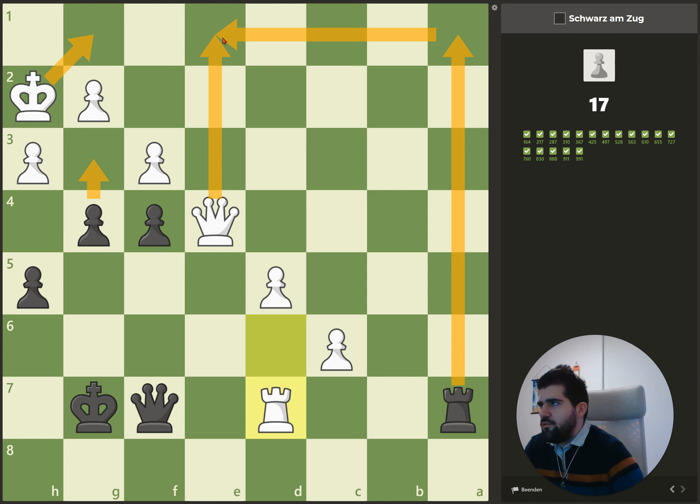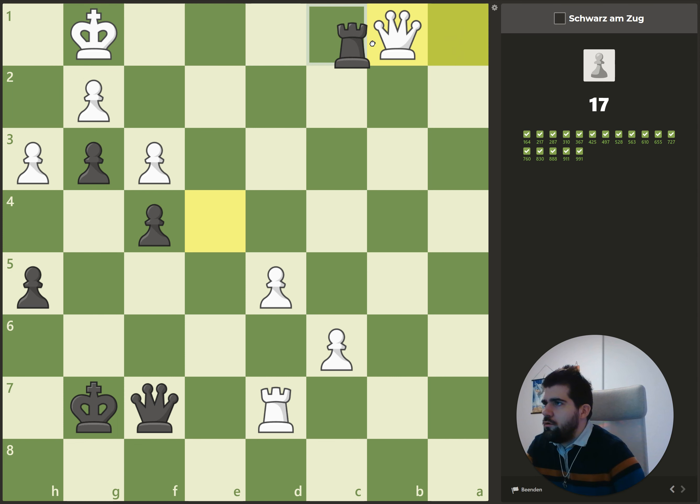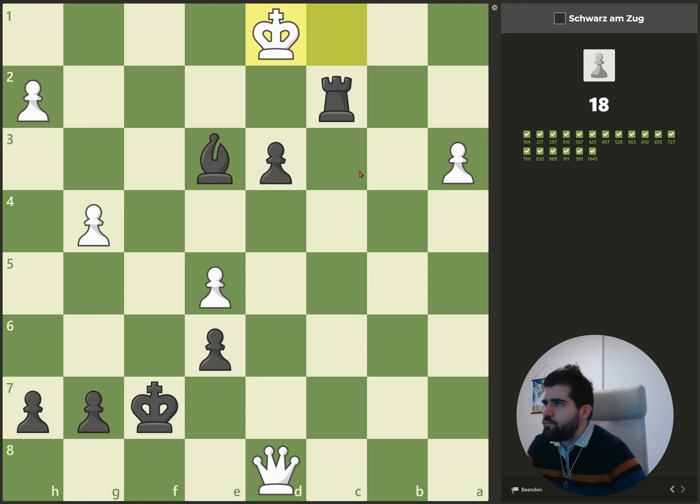After sacrificing the queen, this pawn is really strong because it controls these two squares. Queen b1. Here we have a checkmate in one — the pawn is protecting these squares, the bishop this one, and it also protects the rook.